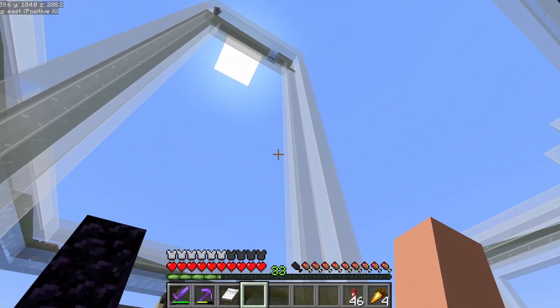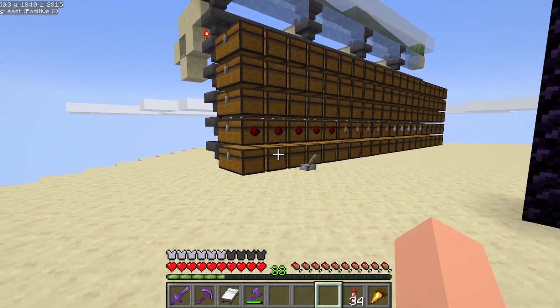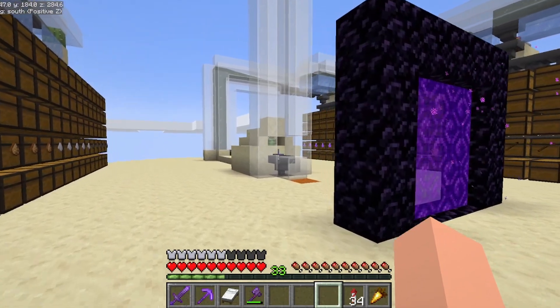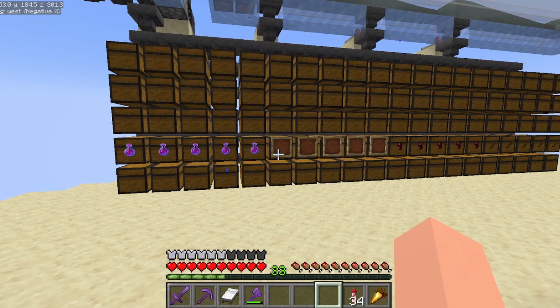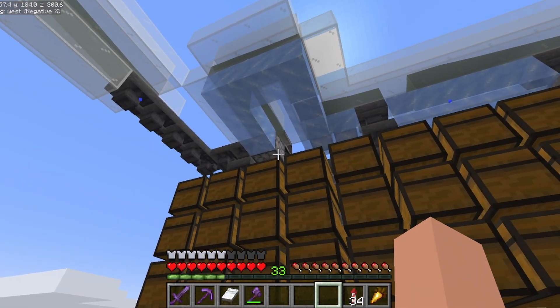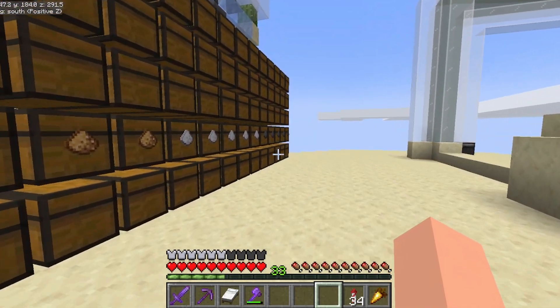I'm going to AFK here for the next hour or so just to see what sort of rates we're getting. Well, we've managed to gather a bit of everything - not much - but witch farms are never overly fast. Ideally we would have had a double witch hut, but we've got what we've got. We gathered a couple of stacks an hour. I'm going to be doing some overnight AFK sessions so that's going to be fine. One thing we didn't collect - you may notice some empty item frames - glass bottles. There is a very good reason for that: I accidentally had a dispenser instead of a dropper up there, so they were all being turned into water bottles and destroyed by the cactus. So that went well. But apart from that I'm happy with the farm.